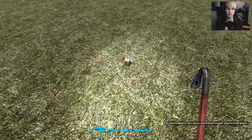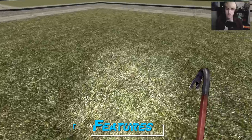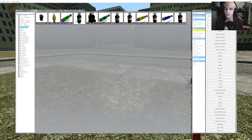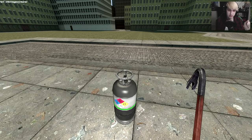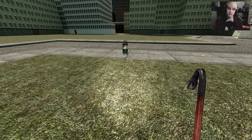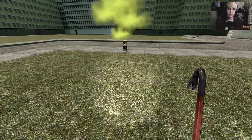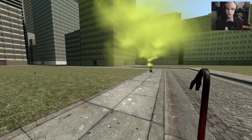First things first, we have the Chemical Detector. Go ahead and press E on it and you'll pick it up. What this is going to do — press Walk, which is usually Alt, and E, and you'll prime it. Then we're going to get a gas explosion, or more so just a release of the gas. This detector should let us know if we're near some kind of toxic gas.